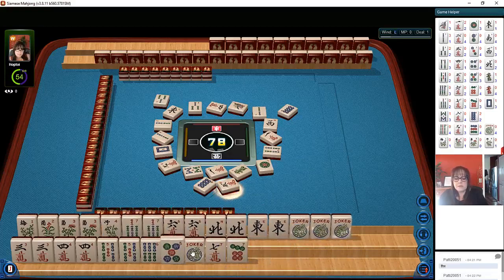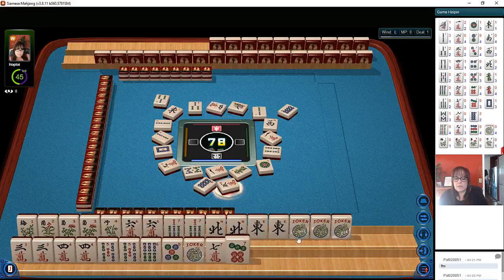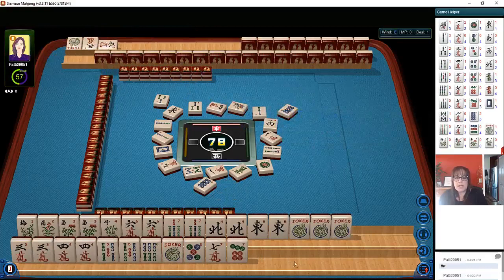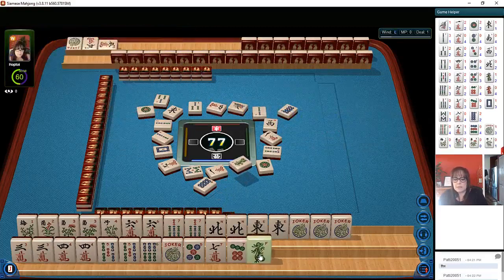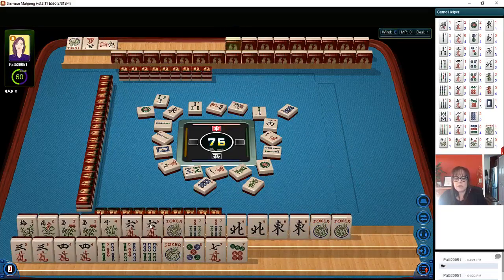Maybe we could use this up here to help us with a quint. We'll have options — sevens or sixes. Okay, we've got options. So here we have three, four, five, six pong, pong, pong, pong, pong — five crack with a joker. One dot, green dragon — we've got green dragon, we've got our flowers. We could call one of those.